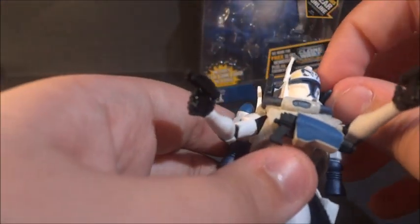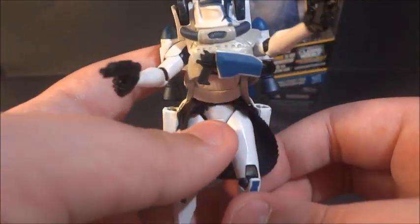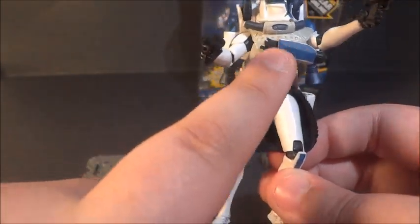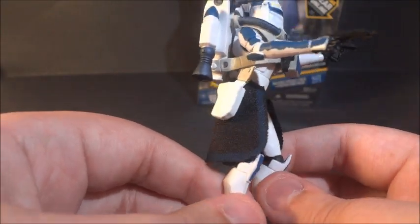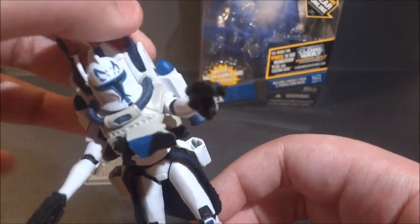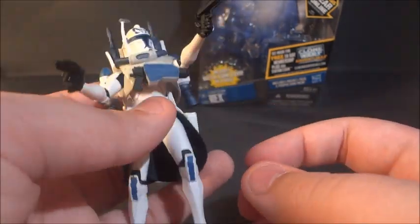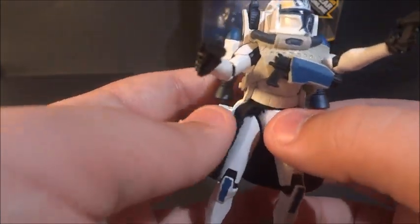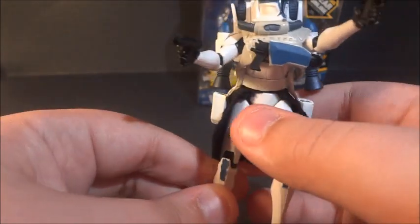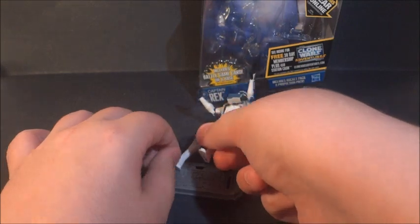Let me just go ahead and pose those correctly — whenever I don't post something symmetrically it really bugs me. You can see he does have that pistol on the chest which is removable and he can hold it, but since it was put in there by the factory it's kind of a pain to remove. You can take it out and put it in his hand, but it's kind of pointless so I'll just leave it there. So that's Captain Rex with his propulsion pack.